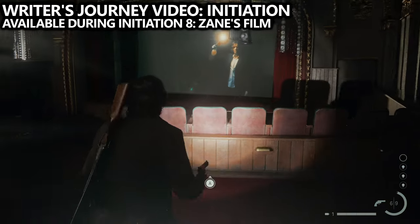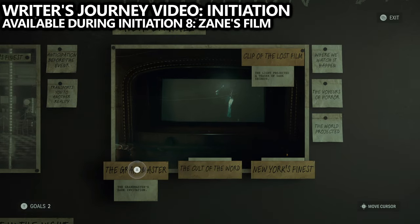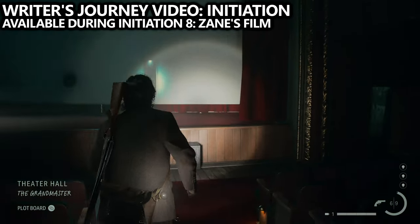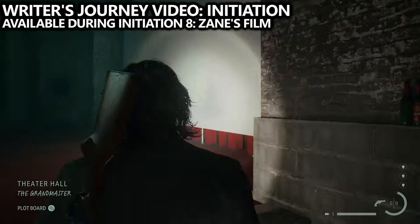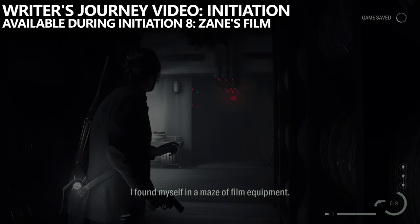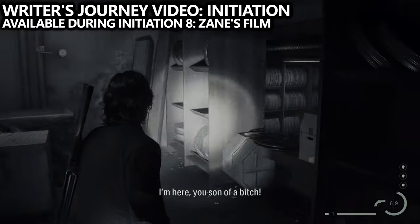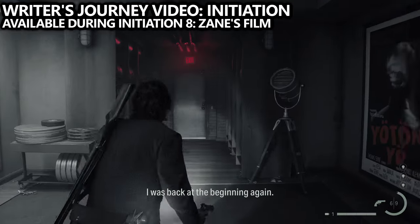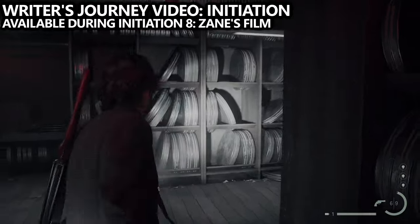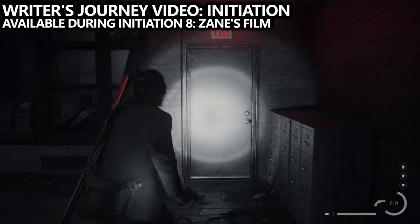Last but certainly not least is a journey video called Initiation, available during the eighth chapter for Alan Wake called Zane's Film. You'll end up at the cinema and use the Grand Master plotline on the theater hall, which allows you to gain access through a door on the projection screen. You'll have to go through loops to continue the story, and specifically on the third loop you can find this collectible. On the third loop, the exit door from the first two times won't be there, forcing you to open a door to your left.